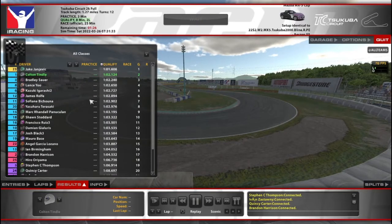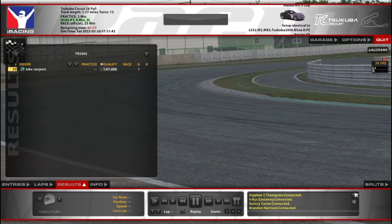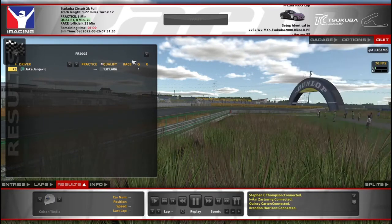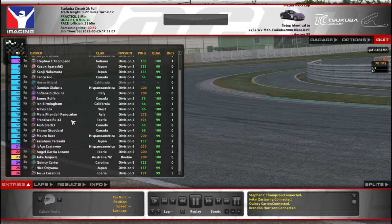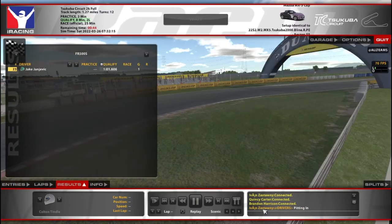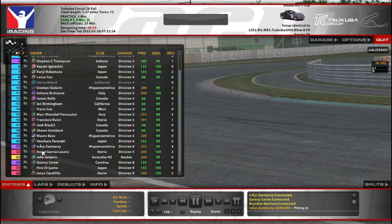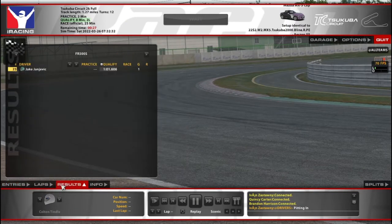Usually it's a bunch of Mazdas and then maybe a handful of Mustangs, and then sparingly some of the other classes. But this time it's one Mustang, and I guess they're staying in it even though their race doesn't really mean anything — they don't gain or lose any iRating from this. You could probably get safety rating though, plus the overall win for whatever that means to you. Bragging rights essentially is what you get from that.